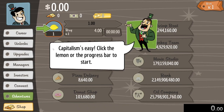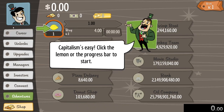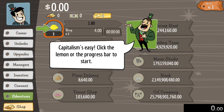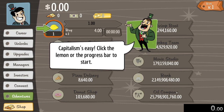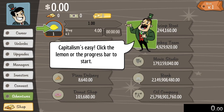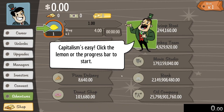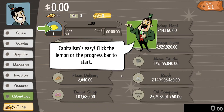I had to reset my save so that I could start fresh for this video. We start out with just a lemonade stand and grow our empire until we reach the oil company, but for the sake of this run we will not be needing it since we will be doing the fastest billion dollar run without gold or time warps.